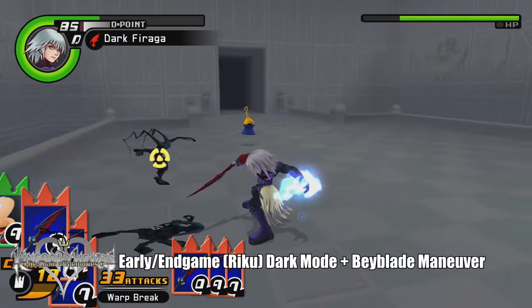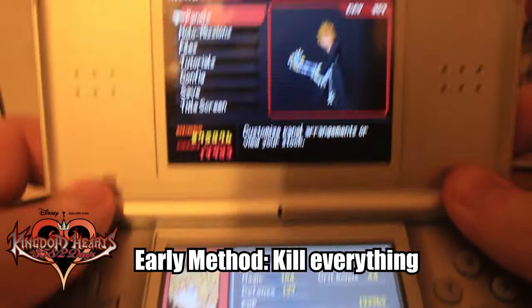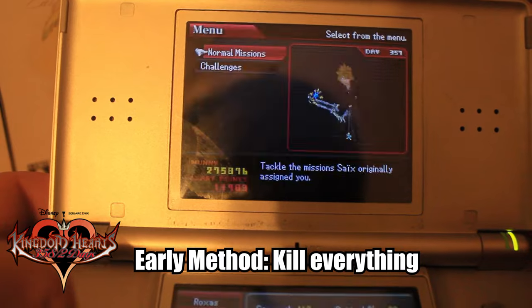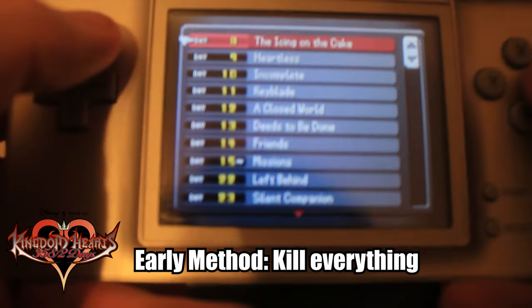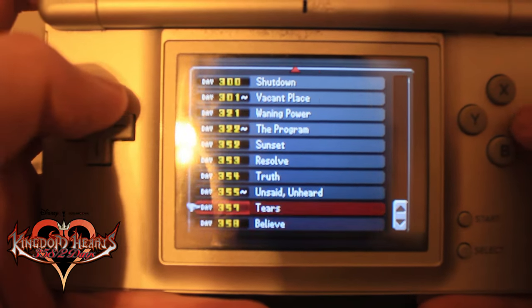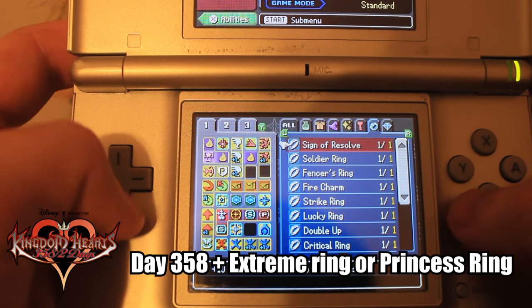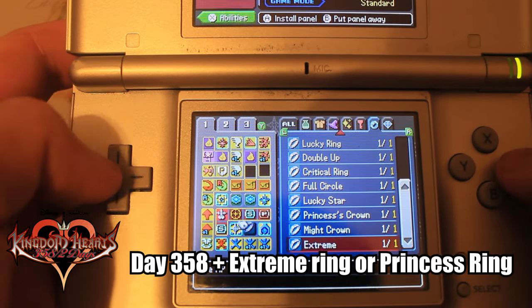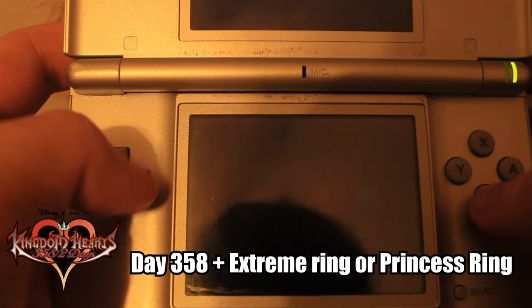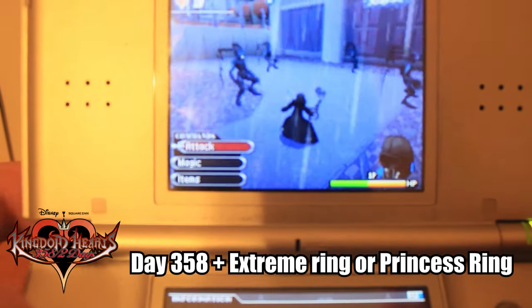When it comes to 358/2 Days grinding, as long as you're wiping out every single Heartless you come across in every world as you play through the story regularly, you'll get along just fine. But if you're going for 100% like me, there are two very good methods to choose from. The best first method I came across was to simply replay the final mission — equip the best EXP-boosting ring you have and whatever Keyblade you feel comfortable with, preferably one with high damage output.